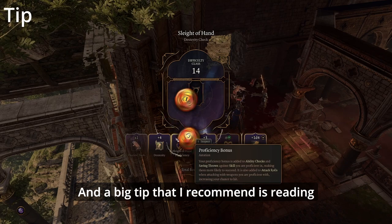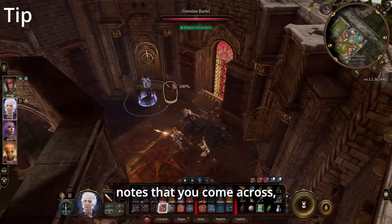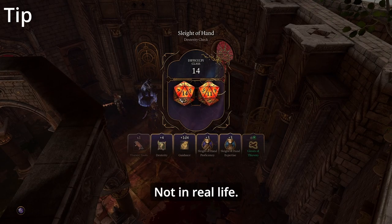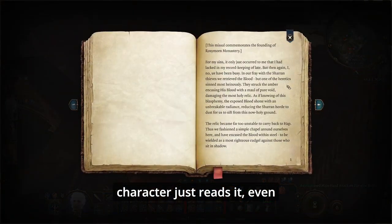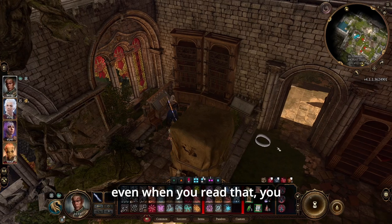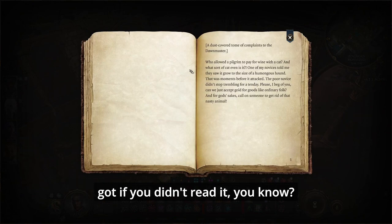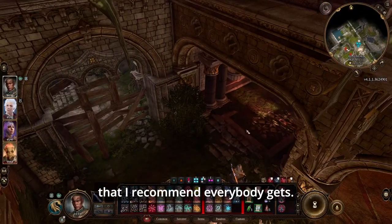A big tip I recommend: read any books, scrolls, or notes you come across — anything readable, I recommend you read it. You don't have to sit there and read through every word, but if your character reads it even for a quick second, in the future you might get a quest or dialogue option you wouldn't have had otherwise. Just a little two cents I recommend for everybody.